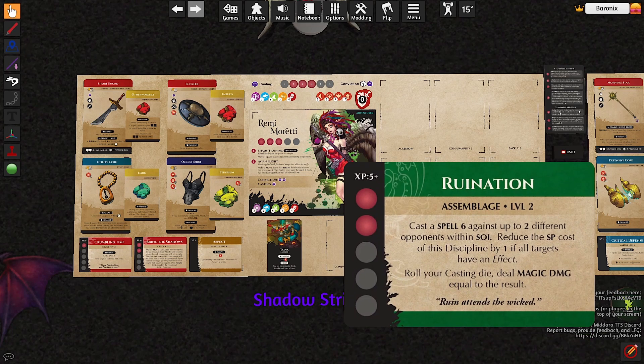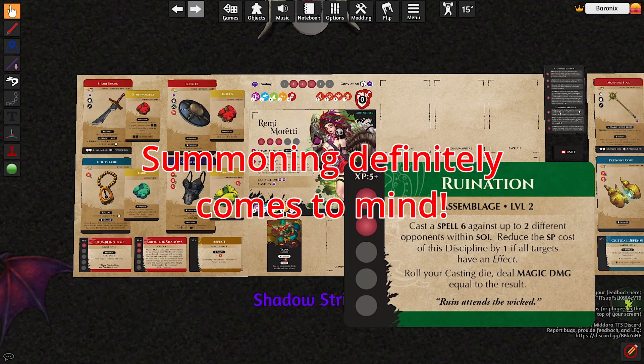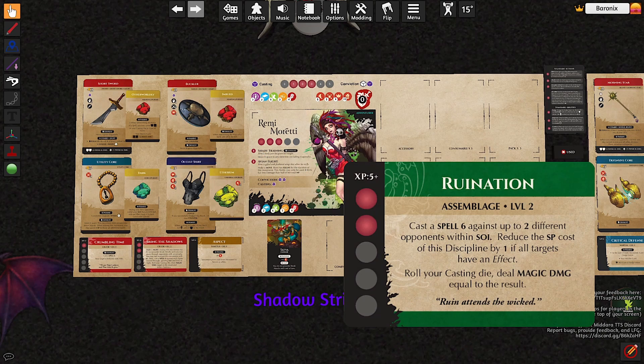The second level assemblage I chose is Ruination. It's a little bit expensive at 2 SP, but it is reduced by 1 if all targets I chose have an effect — positive or negative. Basically, you cast a spell against up to 2 different opponents within SOI and roll your casting die, dealing magic damage equal to the result. It will be useful to use after Bring the Shadows. I'm not sure it's the best level 2 discipline for this build, but it made sense to me when I created it.